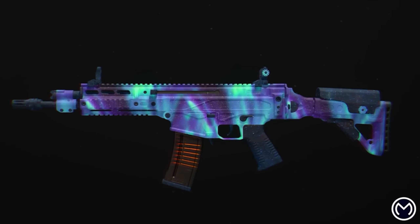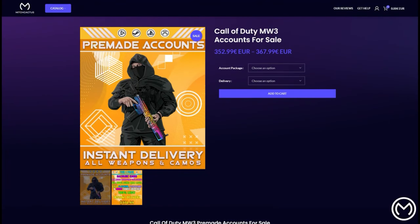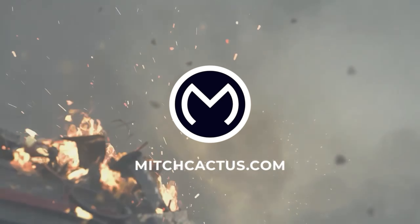Before I show you how to do it, if you guys are interested in any Call of Duty services, go ahead and check out MitchCactus in the description. They can do bot lobbies, they can get you any account unlocked with any camo, max level weapons, whatever you want on your account, they can do it for you.